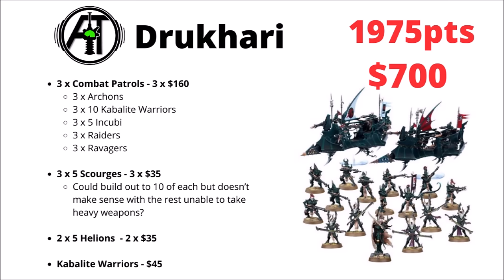For the cheapest list for the Drukhari, I chose three sets of the Combat Patrol — a bit of a no-brainer. In that you get three Archons, 30 Kabalite Warriors, 15 Incubi, and three each of Raiders and Ravagers. I've also used three units of five Scourges at $35 each. Realistically, building out Scourges to 10 men doesn't make sense since only the first five get heavy weapons, so I went with two squads of Hellions and an extra set of Kabalite Warriors to round out the list. That puts Drukhari at $700.